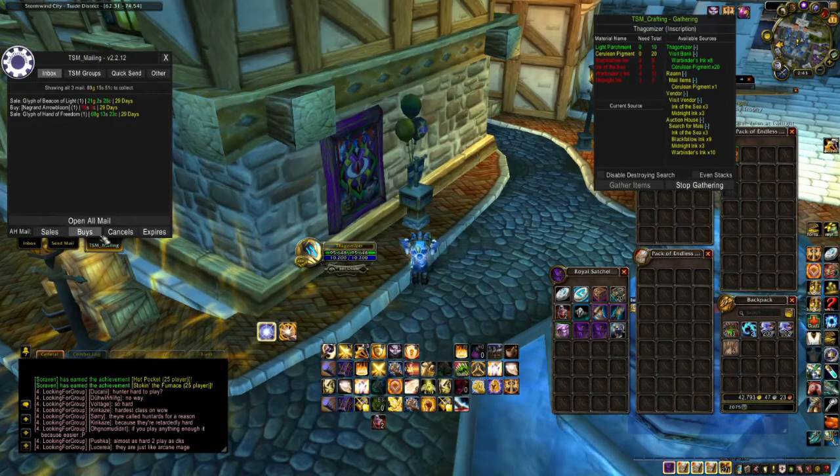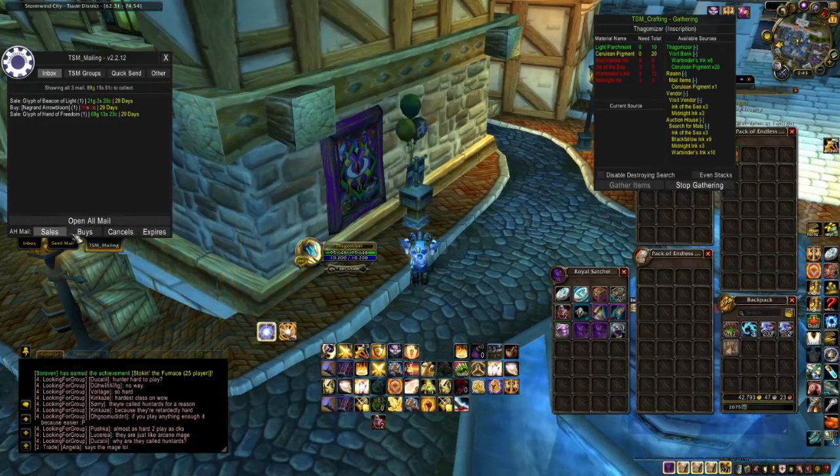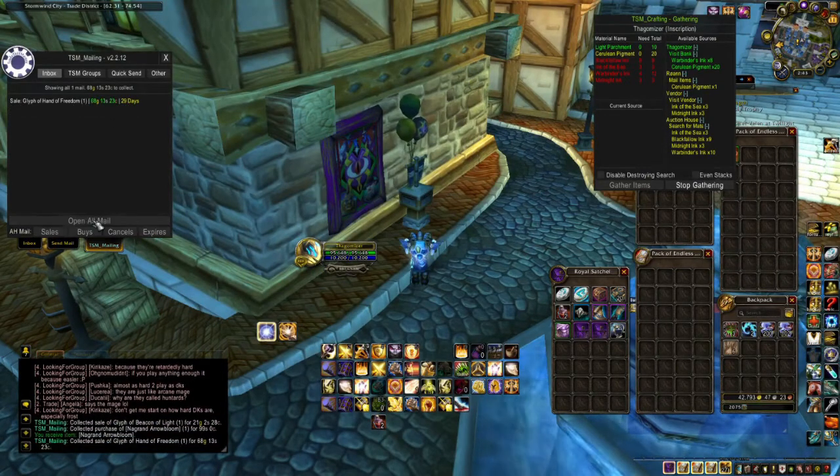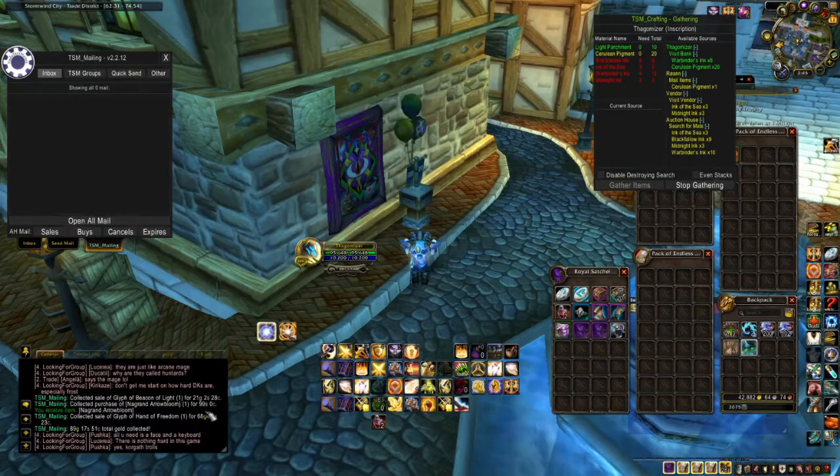You can select what you want to clear out of your mailbox — either sales, buys, cancels, or expires. Right now I'm going to click Open All Mail. TSM will display what you collect from your mailbox and also give you a total amount of gold that it's collected.